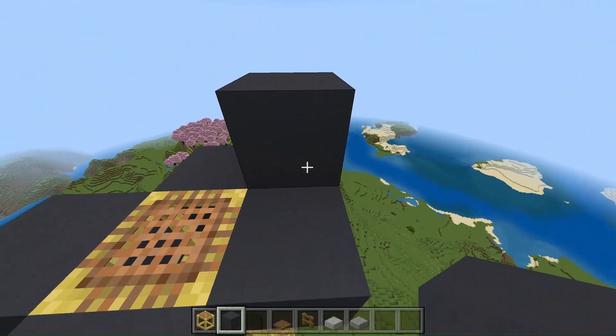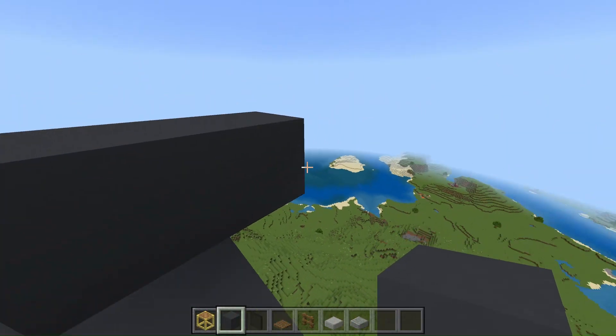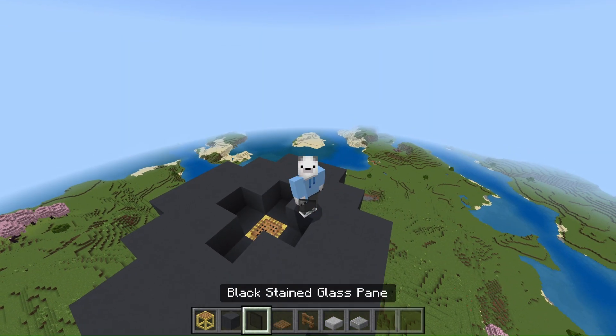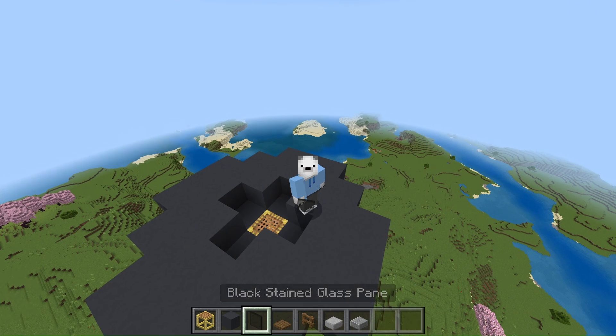First you want to build your base out and build the shape of your base, just like so. Now once you have built your base out, you can start adding details like walls and stuff like that.